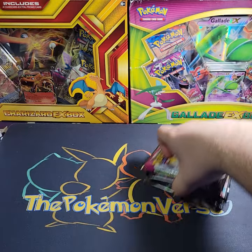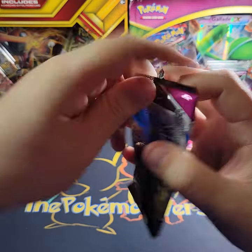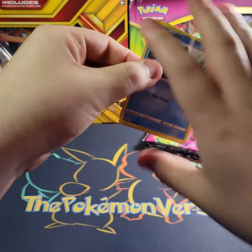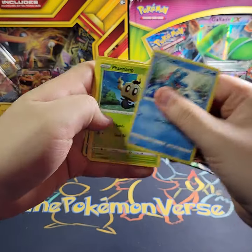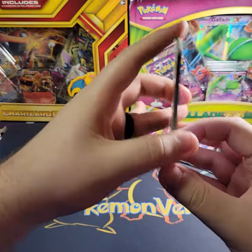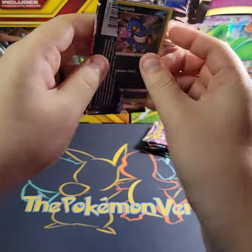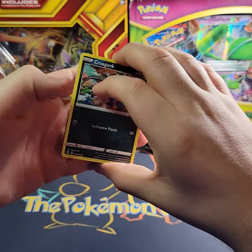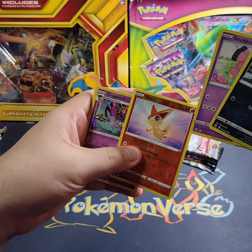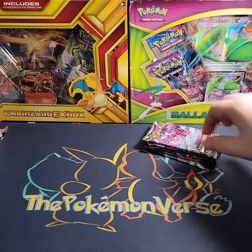I'm going to start with Fusion Strike, then Lost Origin. First pack, Fusion Strike — still quite a few alternate arts from this set that I need, so we'll take any of those. Hoping for some pulls to get us warmed up before we get to Hidden Fates. We got Snubble, Victini, and a Dragapult holo. Alright, two packs of Lost Origin.